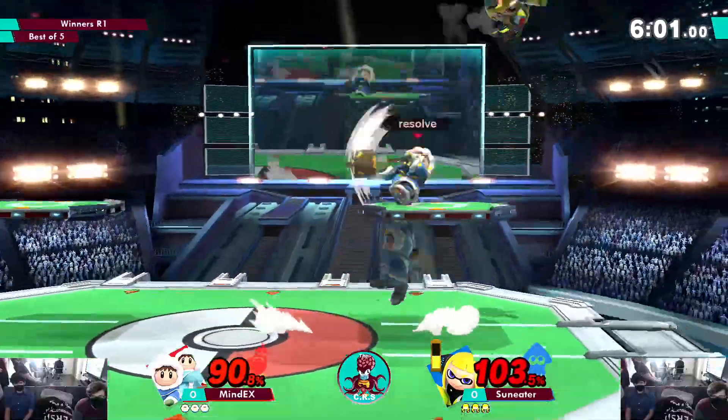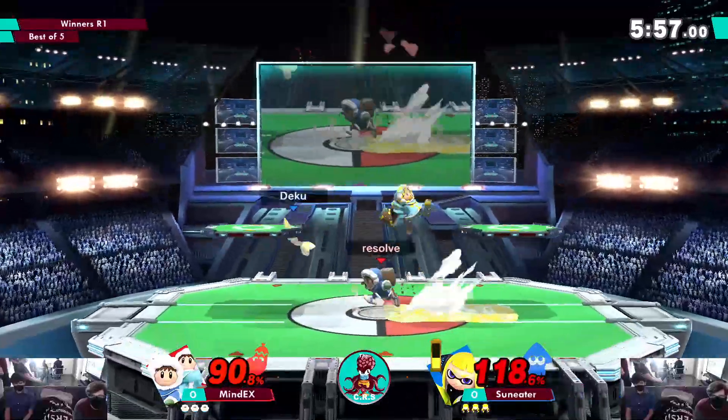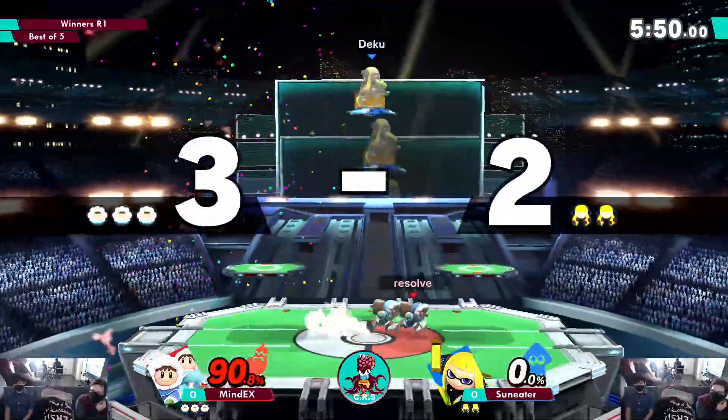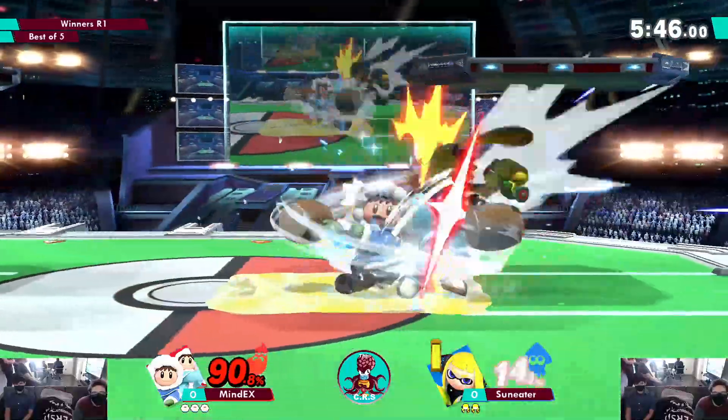Oh, frozen! But it was frozen by the IC climbers — that is what makes this matchup. Because you can't just roll her, you have to roll both of them. And getting the anti-air up tilt — very good. The de-sync is holding him still so the other one can bop him in the head.